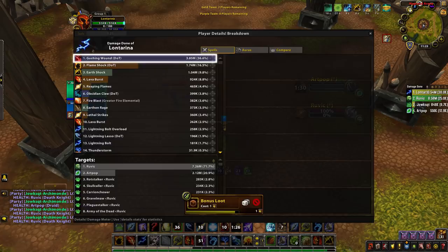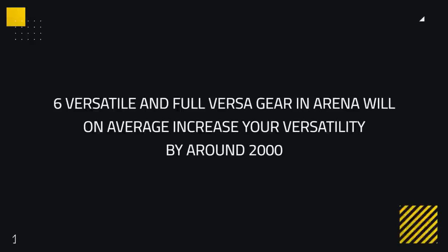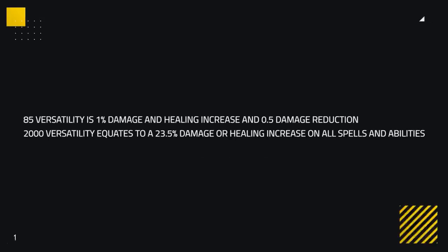Between gushing wounds and versatile, it can be very misleading if you just look at the damage meter. Gushing wounds will clearly be on top, dealing upwards of 30% damage for some classes. The thing is, looking at damage meters for this comparison, you're overlooking the offensive output of versatile and versatility as a stat. While not showing up on the damage meter bar, with max versatility gear and full versatile stacking you're gaining on average about 2k versatility from your amps alone even after the nerf, with 85 versatility equating to 1% damage increase on all your abilities. So taking this 2k versatility gained, that's a 23.5% damage increase — a bit less than the 30%+ you get from gushing wounds.